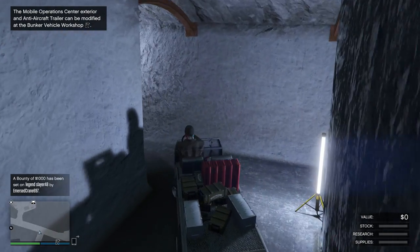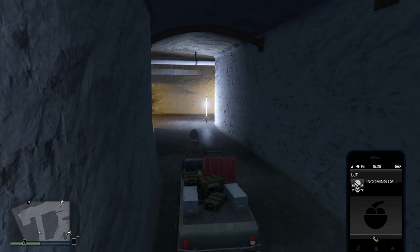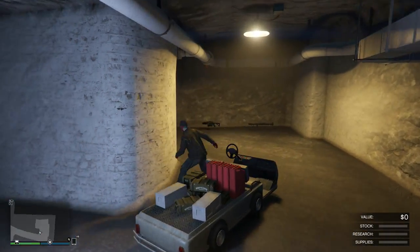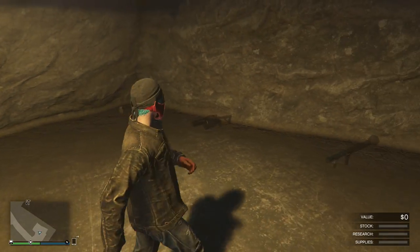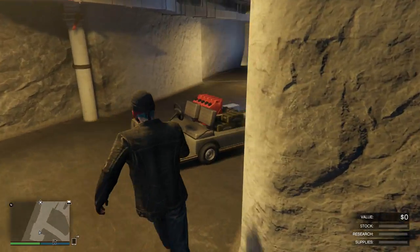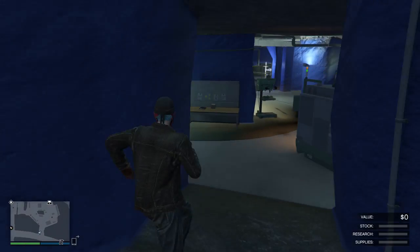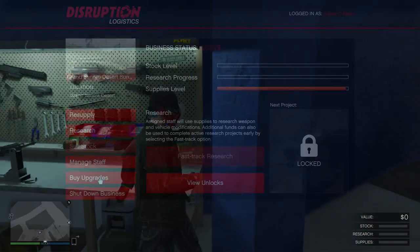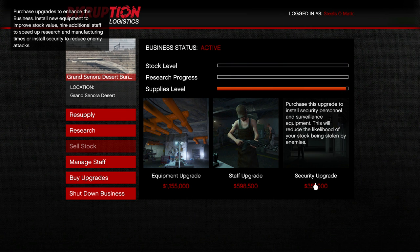If you are struggling on cash, the only upgrade you may want to consider is maybe the personal quarters. Everything else for customization is kind of optional. If you don't have a gun locker already, maybe go with that as well. But don't go all out on your bunker so that you can purchase the upgrades for your actual business.